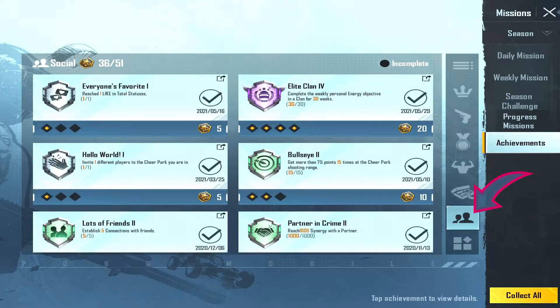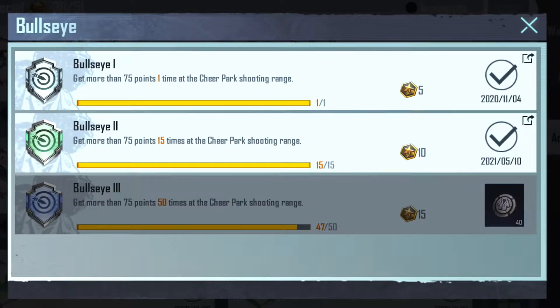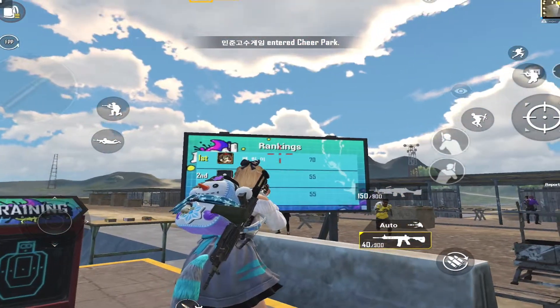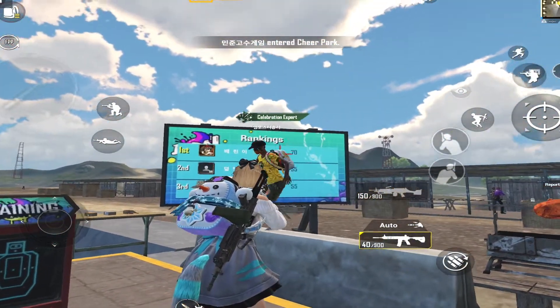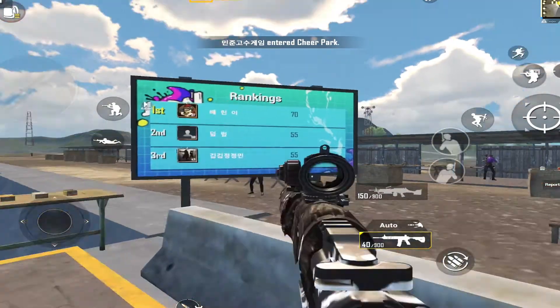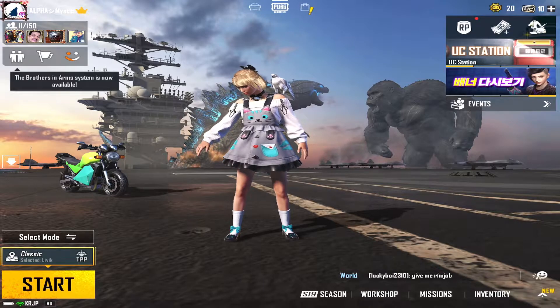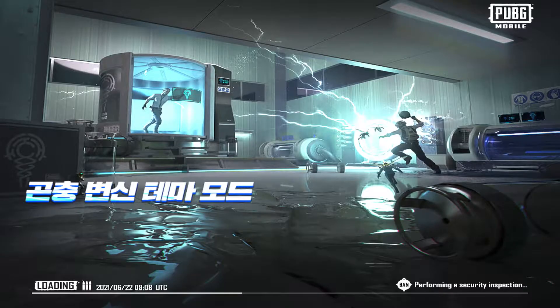We have to obtain at least 75 points in the Cheer Park shooting range for one time, 15 times, and 50 times to complete the Bullseye 1, Bullseye 2, and Bullseye 3 achievements respectively. I have noticed that many players are struggling to get 75 points — most of them obtain around 60 to 70 points. So I decided to make this video and share my idea so that everyone could cross 75 points every time.